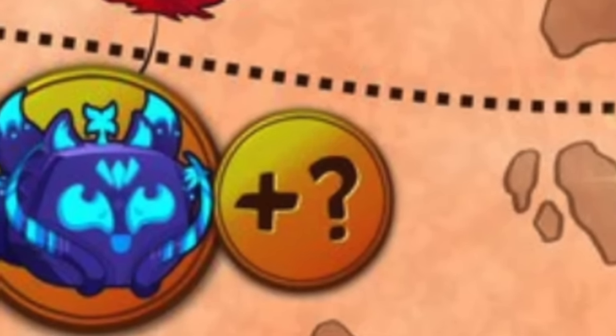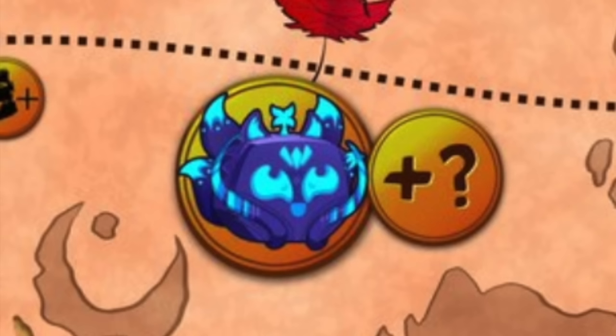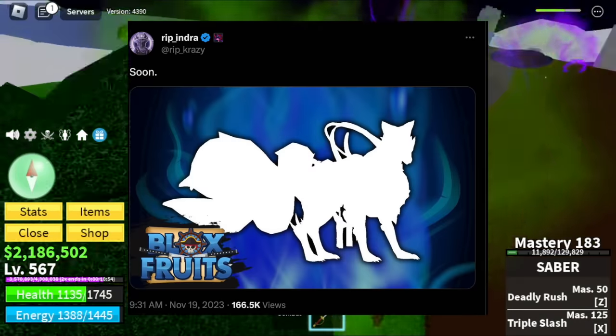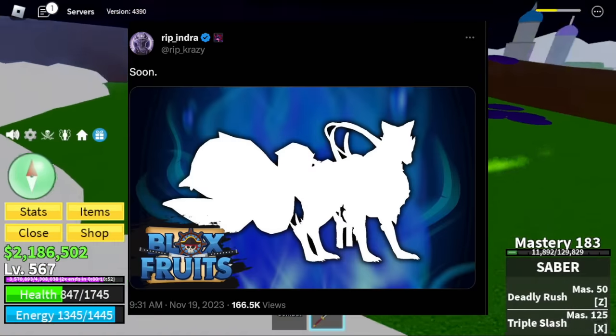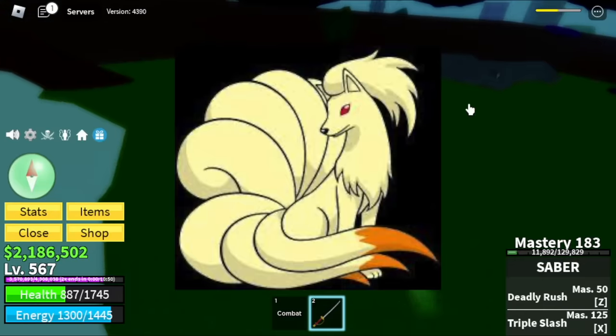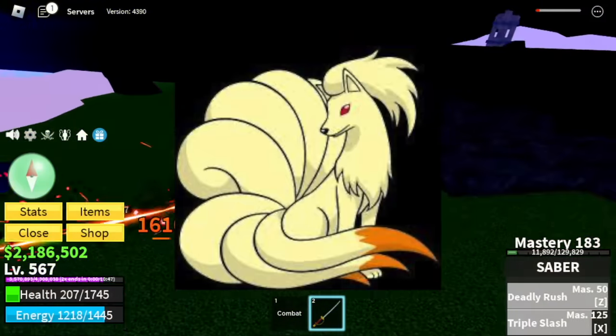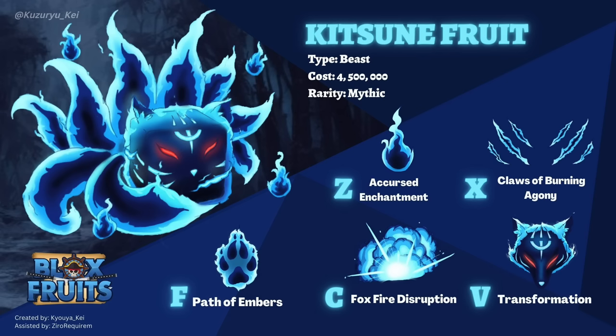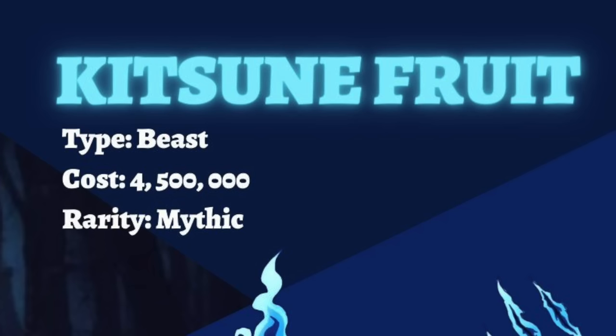I have so much things to show you. Here is the Kitsunifruit — at first I thought it was the Rumble Fruit, but no, it is the Kitsunifruit. The developer Ripendra posted this one — soon. At first I thought this is Nine Tails from Pokemon, but no. They've been talking about the Kitsunifruit even before Update 19, especially in the Bloxfruit Discord server.